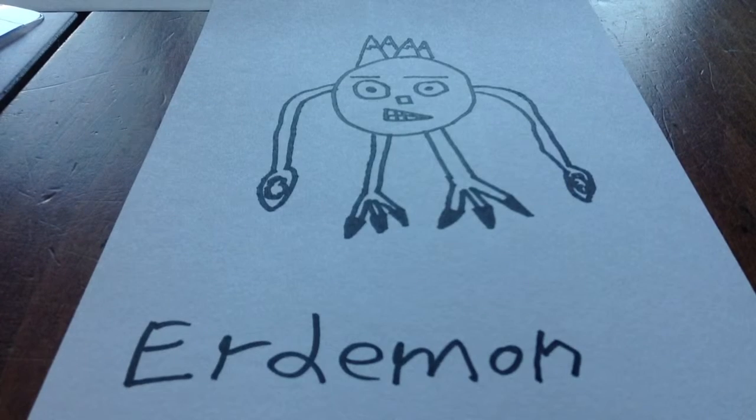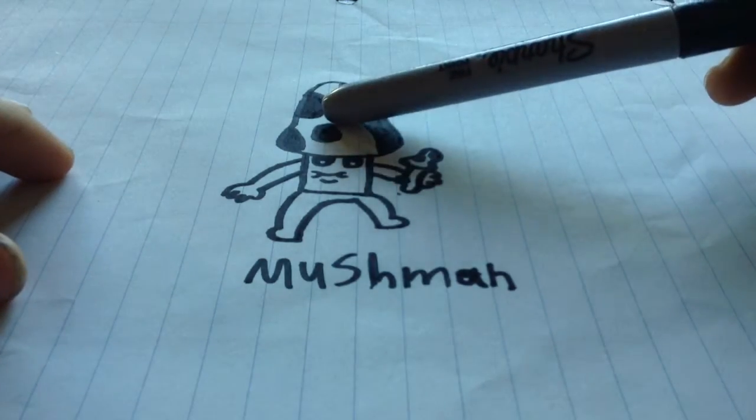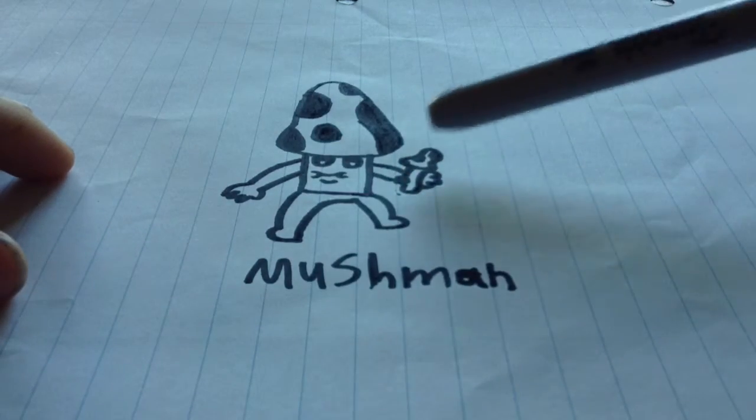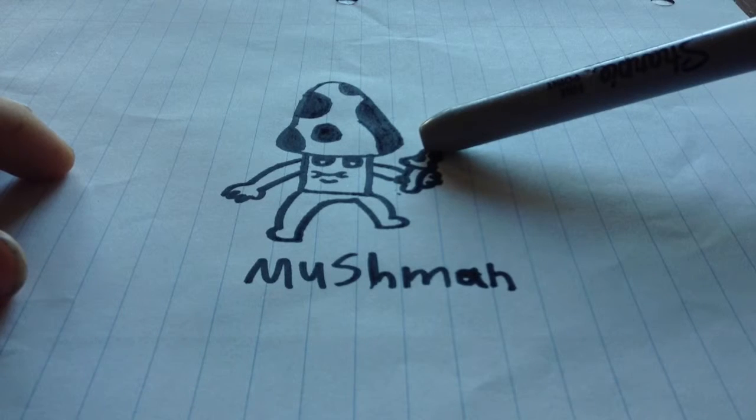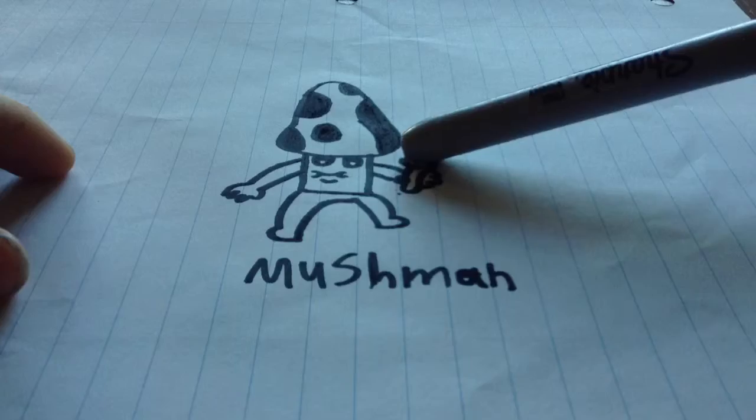In my last video I made the four classes. This is Erdemon, this is the earth one I made in earth one. This is the new one — Mushman. As you can see right here, he is a mushroom. I learned how to draw hands so they're holding stuff, thanks to Tristan. So he's holding a little mushroom.